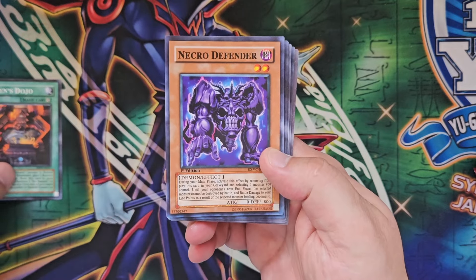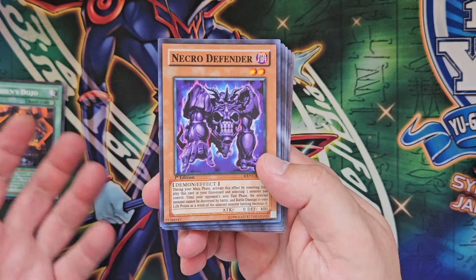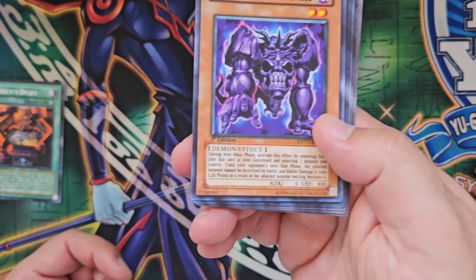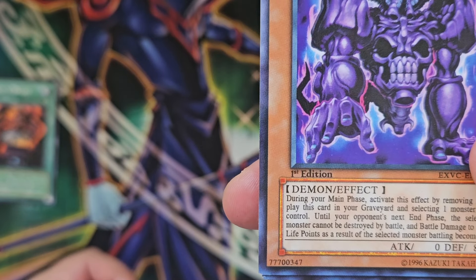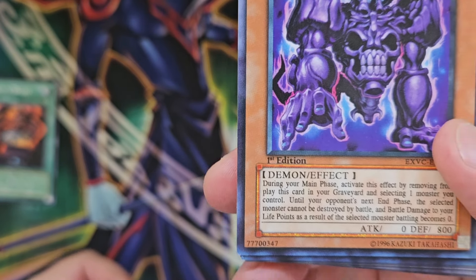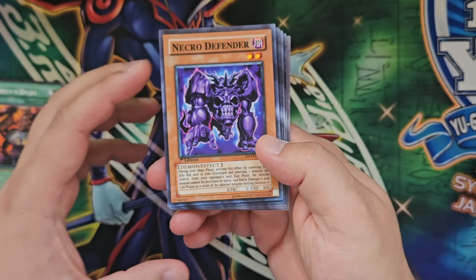Primary school days. Next up we have Necro Defender. Another card which on the surface seems to be okay, until we zoom into the flavour text. There we go — instead of Fiend, we have the word Daemond. Very scary indeed. Other than that, not much to report. Things are looking fairly normal, for now.